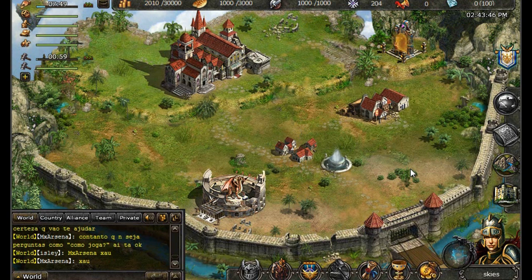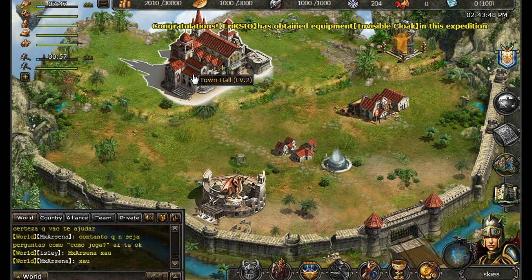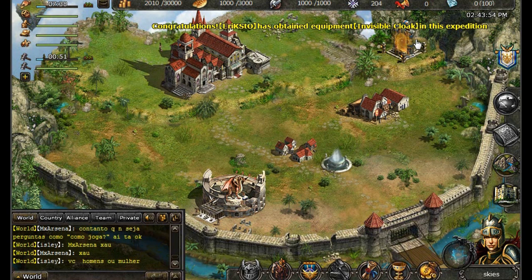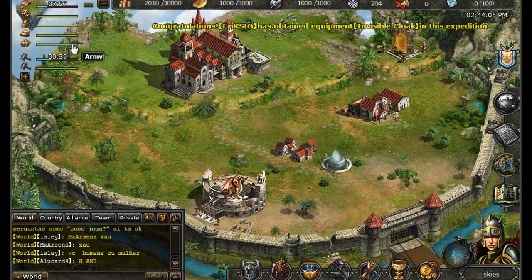Upgrading your Dwelling increases the amount of gold coins you can collect, and you can collect from your town at least 10 times a day. It would be good for you to know that every time you upgrade a building, you will trigger a building cooldown. As you familiarize yourself with our game, you will begin to experience other cooldowns, such as when you're battling enemies.